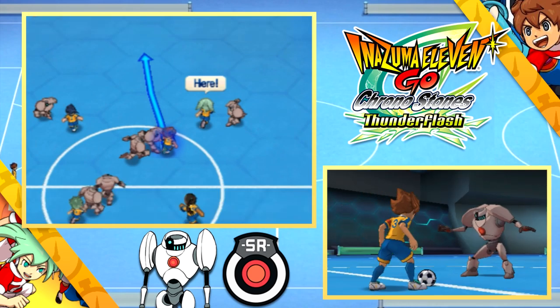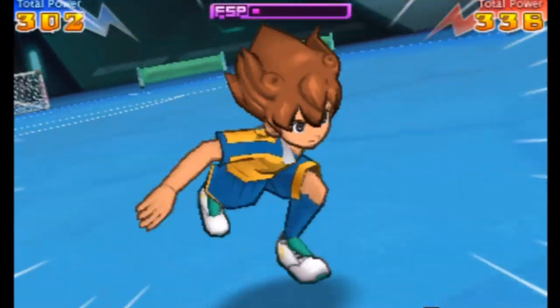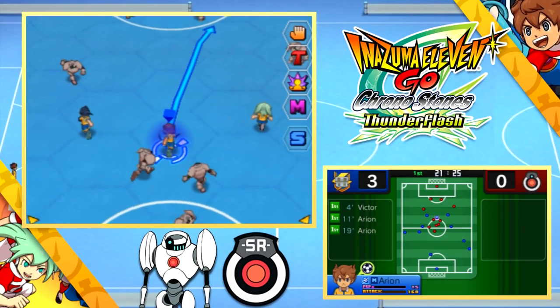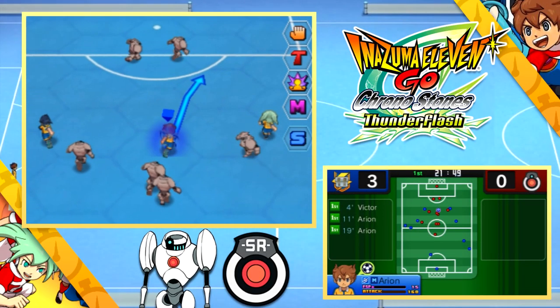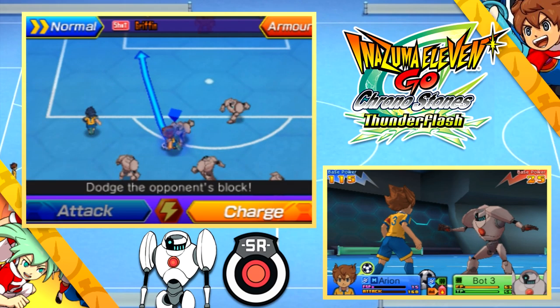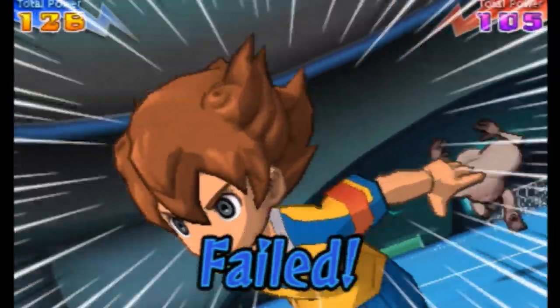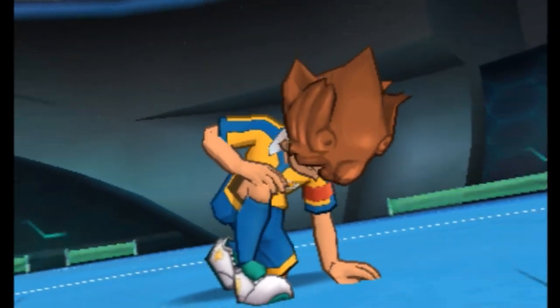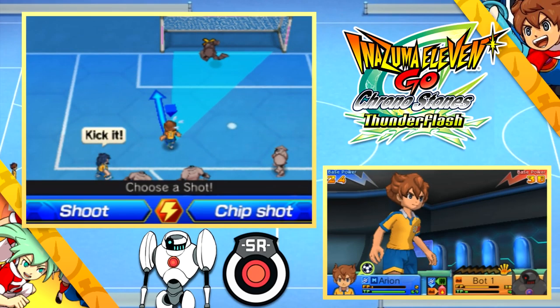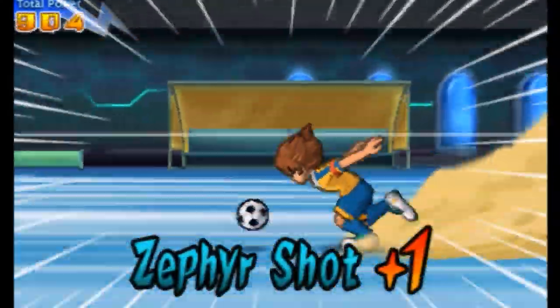They have toned down the movement speed of Griffin, which is a shame. But in return they increased the power of Flamberge even more — it used to consume 150 FSP and now it consumes 170 FSP. They absolutely did increase the power of Flamberge even though it was already the most powerful shot in the entire game. Because I used Flamberge and its mighty 170 FSP move, we've already run out of power on Griffin. A regular shot would have been just fine, but I wanted to show it off.